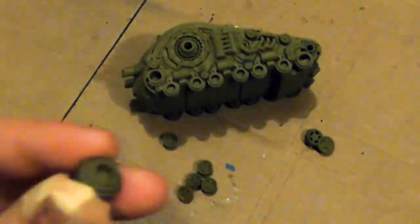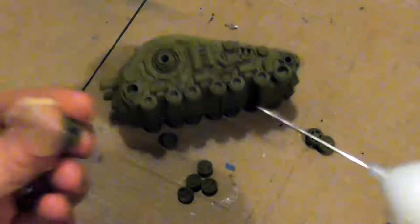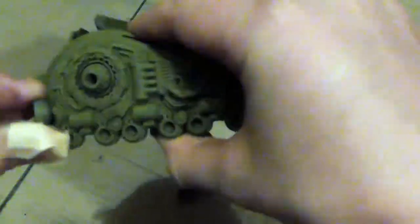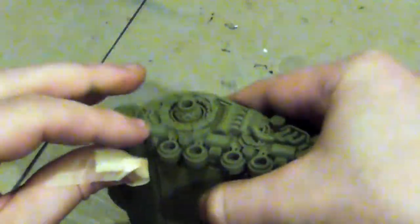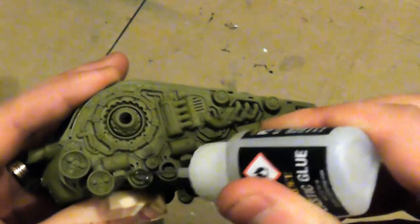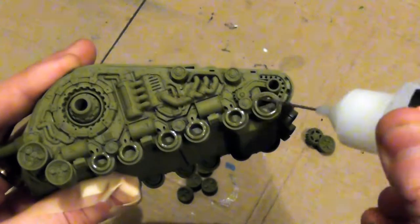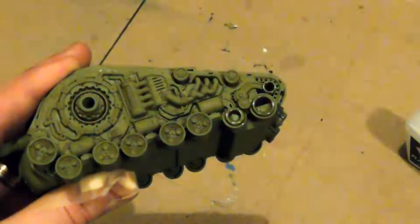Plague Burst Crawlers are lumbering, formidable siege tanks with huge ramp blades, thick armour plating, and demonic energies providing them incredible resilience. Their fearsome plague burst mortars boast a parabolic firing arc and terrifying range. The shells they fire combine high-radius explosives with lethal clouds of corrupted spores, inflicting damage comparable to that of Imperial Demolisher cannons.